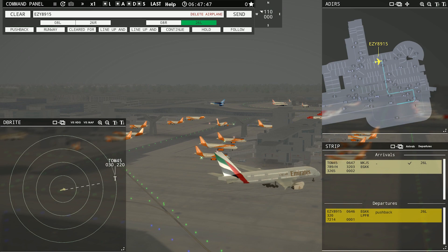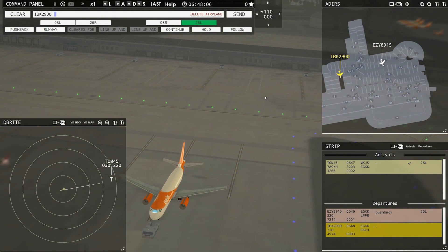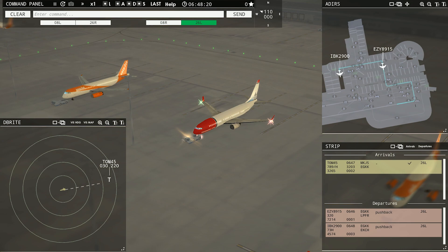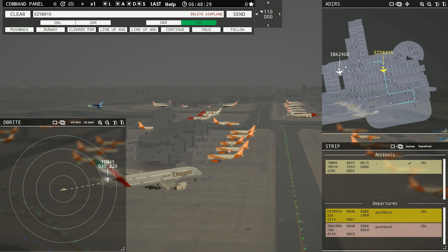I will edit out the dead times here at the airport. NordRands 2900 requesting push and start. We have a Norwegian Shuttle right there. NordRands 2900, pushback approved, expect runway 26L. There goes the little pushback. NordRands 2900 is a 737. Beautiful. EasyJet's still taxiing over this way — it's going to be a quick push for him.